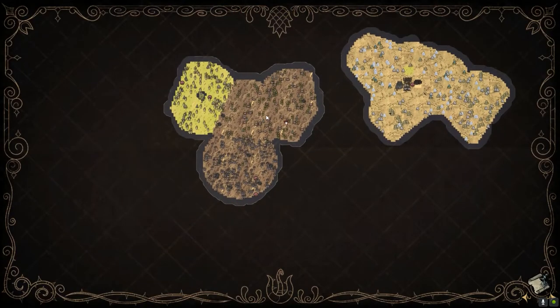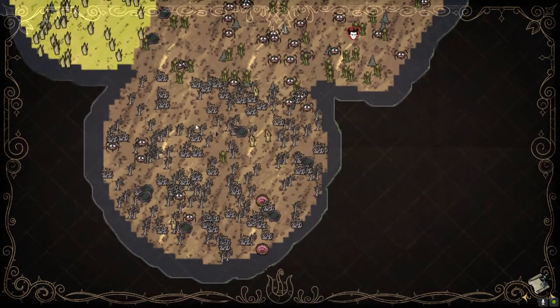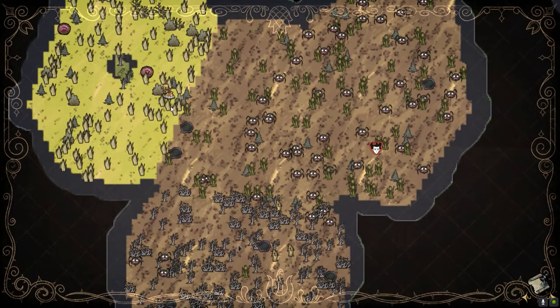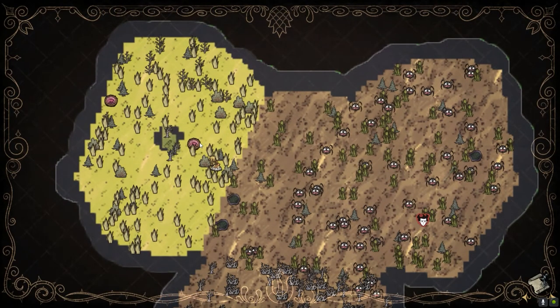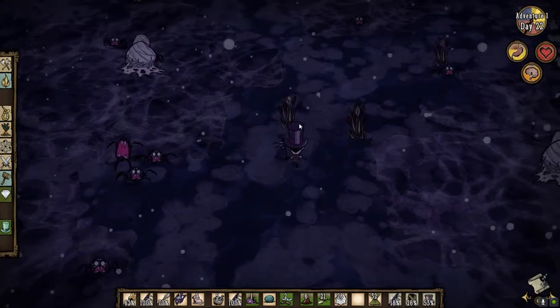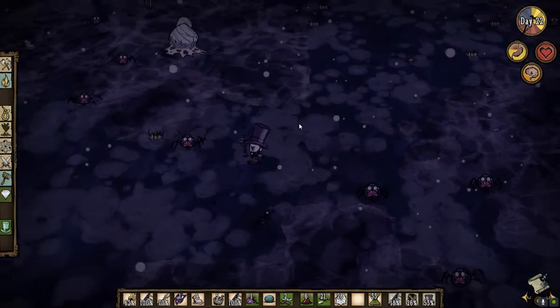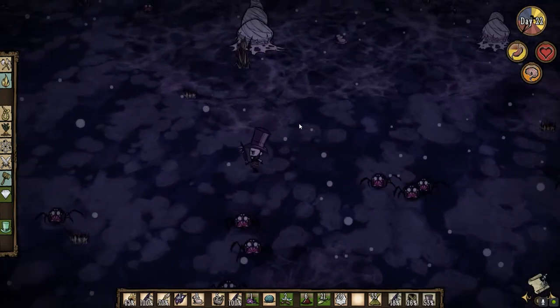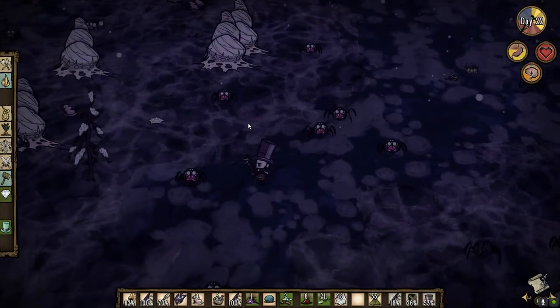Alright, we have the swamp fully explored now. We have two wormholes down there. Before I go through those wormholes — even though I really would like to explore them now — it's going to be difficult going through winter without beefalo. I know this one leads to a swamp. I'm probably going to explore that one. I've got the fire pit set up here and I'll get a fire pit set up on the other side of the wormhole. I'll do the same thing I did here — running through during the day. And if I find another wormhole there, I'll try to make the path between the wormholes safe, destroying any merm huts and killing any tentacles impeding the path.